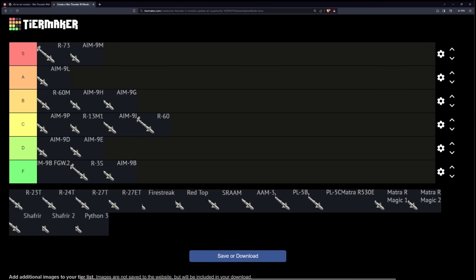The R-73 is really crazy. It's a thrust vectoring missile, meaning it basically has access to the full 40 Gs of pull immediately off the rail. Combine this with what I think is the best IRCCM in the game and around three kilometers of range, and you have probably the most oppressive missile in the game. This has got to be the number one S tier.